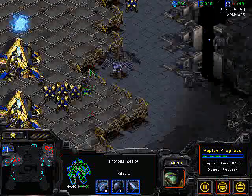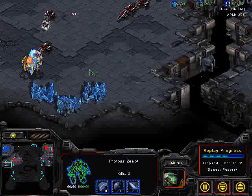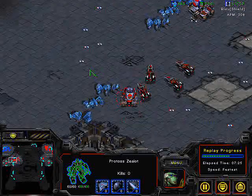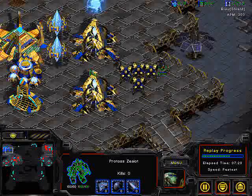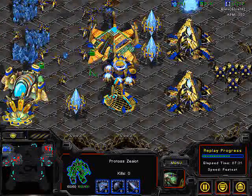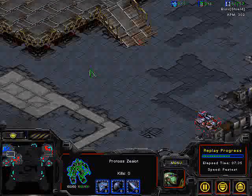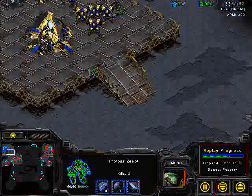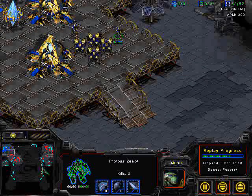Zealots can sometimes get all the way to the enemy before the mines might explode, and this will get Fantasy's own units. Bisu is kind of up in his base right now. Bisu is going to use this ramp advantage to stop the Terran pushing over it. But siege tanks will still be able to shoot back up over the ramp if Fantasy gets some vision.